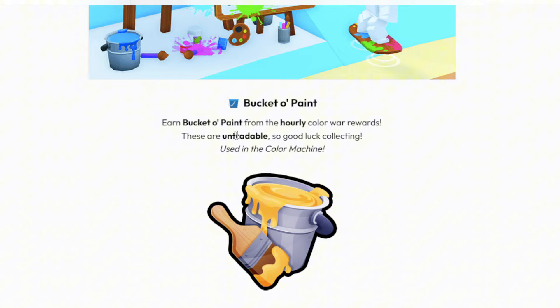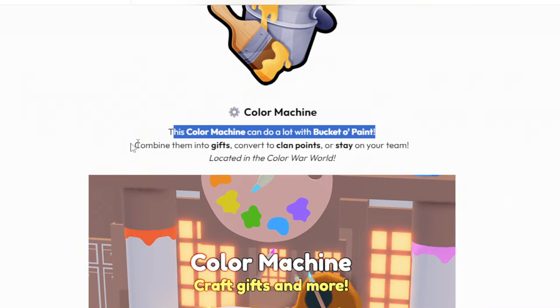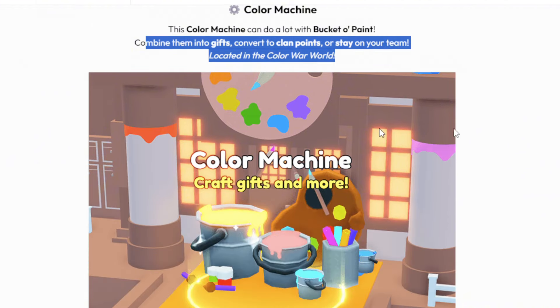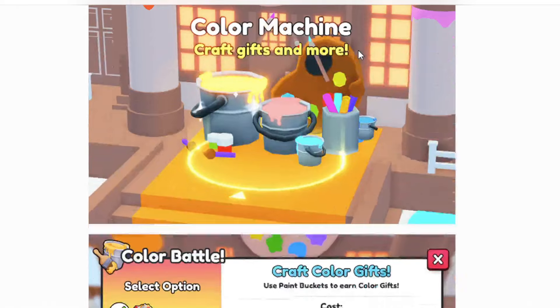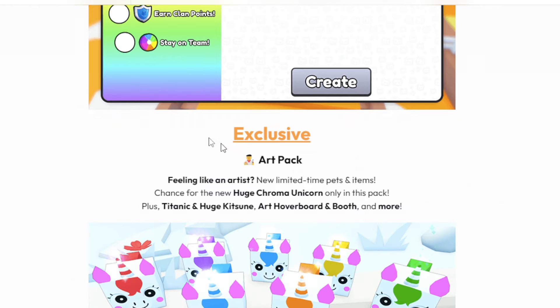They added buckets of paint — given out hourly as rewards, and these are untradeable. The color machine lets you do a lot with buckets of paint: combine them, convert them to clan points, craft color gifts, or stay on your team. If you want to play with friends or a big group, stay on the same team. If you care about clan lands a lot, earn clan points. If you just want to try for a huge, craft color gifts.